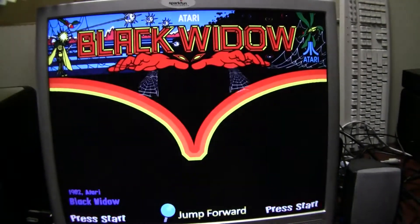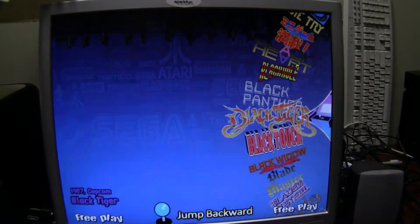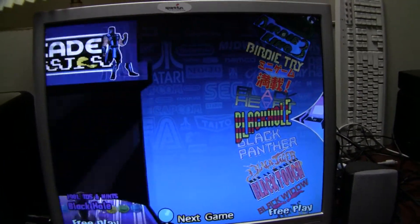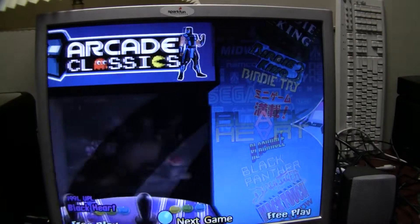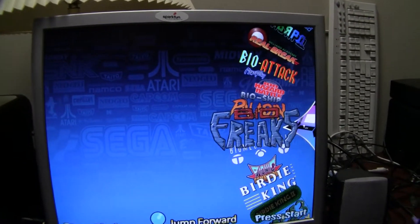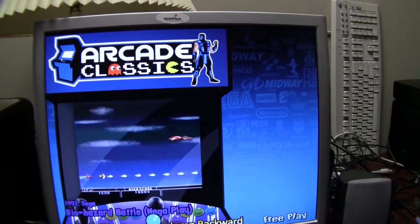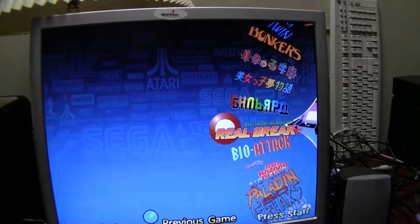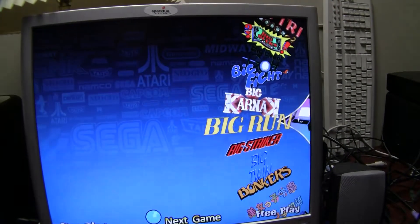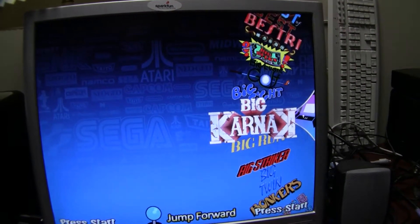The nice thing is the menu is very extensive and you have a lot to choose from. You can just scroll through and find what you want — if you want to play a fighter, just look through there and find one you haven't played before. You can look at the names and tell what's a fighter and what type of game it is kind of by the name, or you can just go directly to a game you want to play.